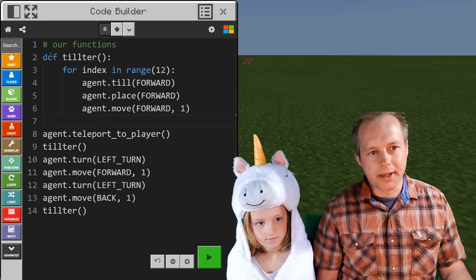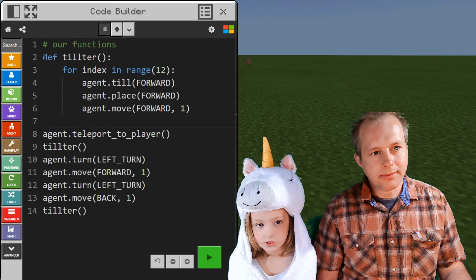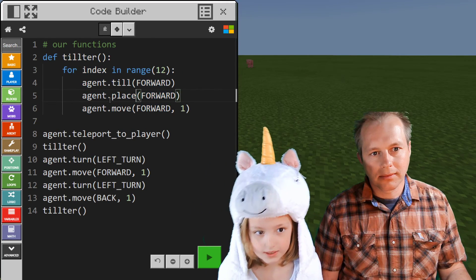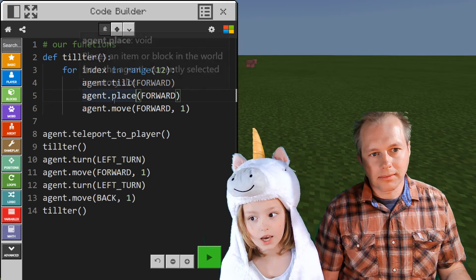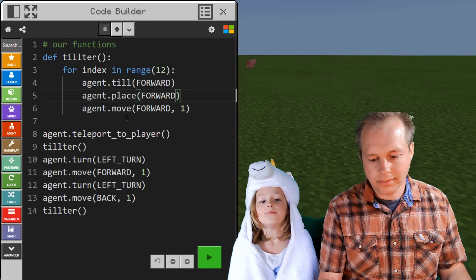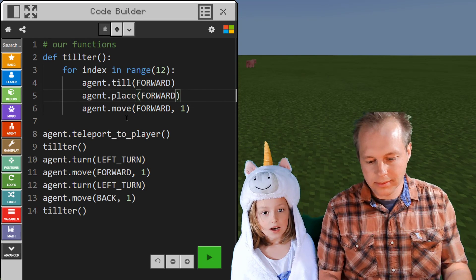Do you remember what tilter did? Yes, I do. The agent tilts forward, then places a seed, then moves forward again. And it was in a repeat of 12 times, so he did it 12 times.